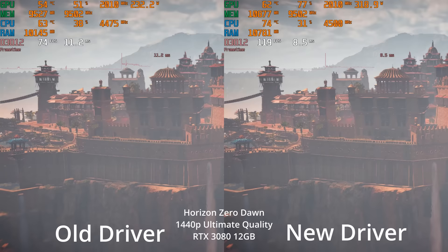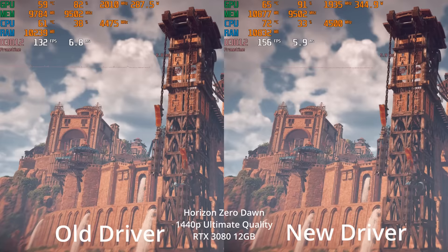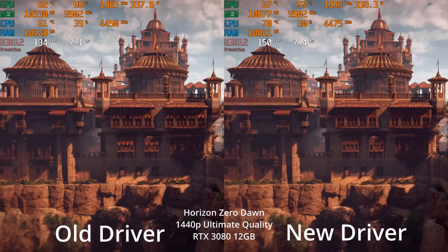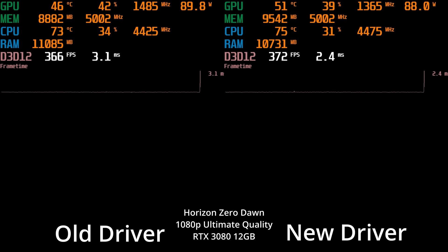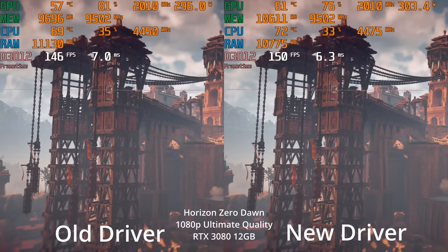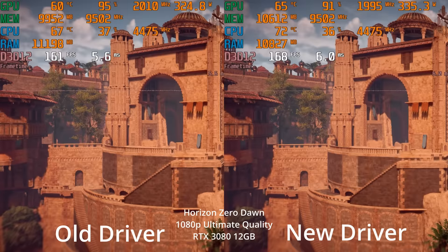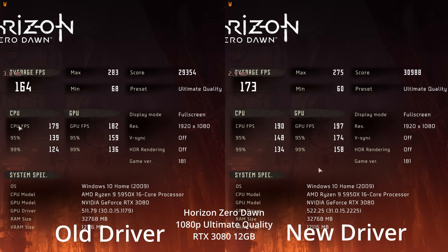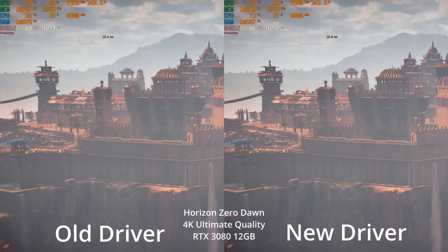Moving to Horizon Zero Dawn at 1440p Ultimate Quality — their maximum settings — we're really seeing higher frame rates on the right-hand side with the new driver. GPU utilization shows we're definitely hitting CPU-limited points, and the new driver is delivering noticeably better frames on average. Dropping to 1080p makes the CPU limit even more apparent, with GPU usage sometimes dipping well below 90% depending on the scene, but we're still seeing better performance on the new driver.